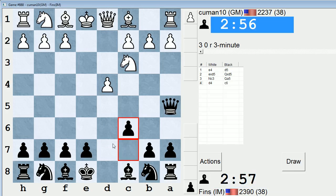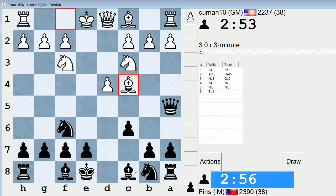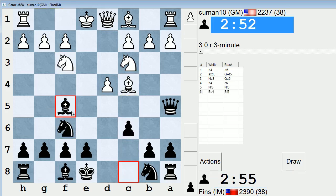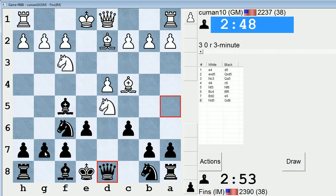I've lost my last couple blitz games, but they've been pretty fun, especially that last one. I'm playing a mainline Scandinavian against Komodo 10. Bishop d2 would be the normal move, then e6, and now knight d5 is the theoretical continuation.